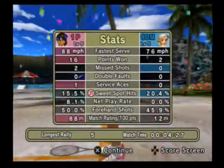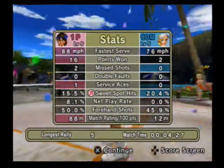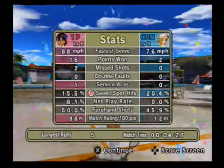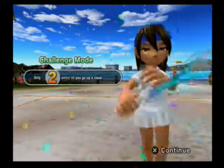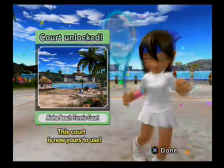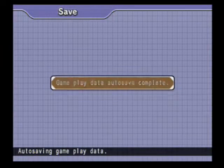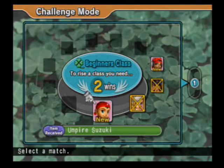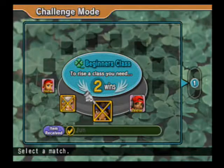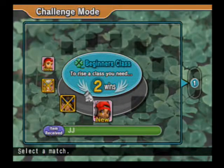I'll try to remember to show the stats screen after each match. We've got the Loha Beach Court next. As far as I know there's nothing you can miss — if you finish the game you'll unlock everything. Now we can play a match against Cody to get Umpire Suzuki, or a match against JJ to get JJ — our fourth beginner character. We'll decide which one next time. Thank you for watching, y'all come back!